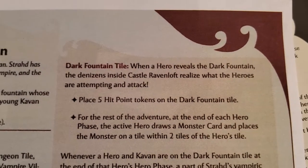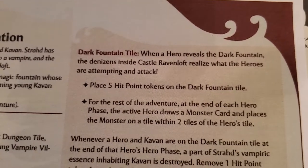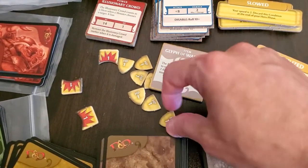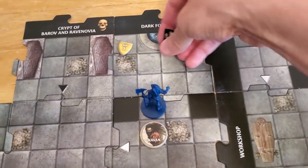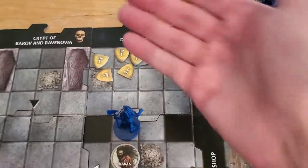When a hero reveals the dark fountain, the denizens inside Castle Ravenloft realize what the heroes are attempting and attack. Place five hit point tokens on the dark fountain tile. So let's do that, remembering that we have not yet drawn a monster for the tile - there's nothing that says we don't do that, so I'm sure we still do. So we place five hit point tokens on the dark fountain. There we are, five tokens.